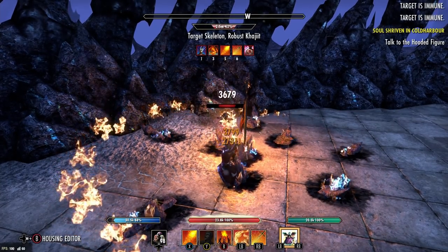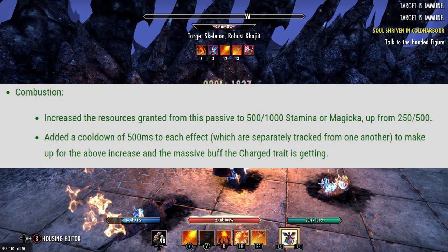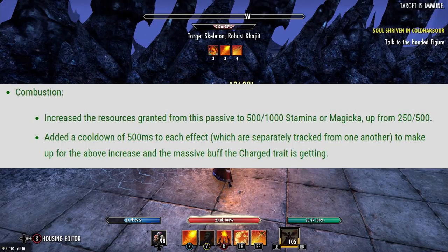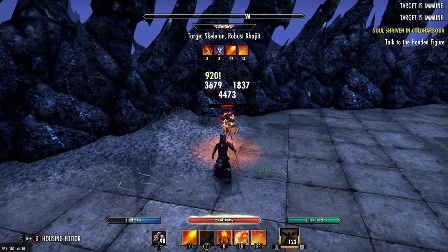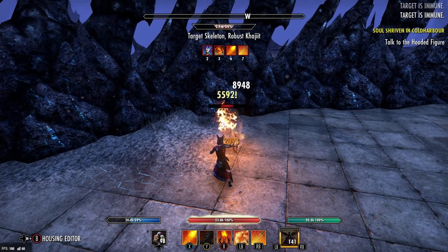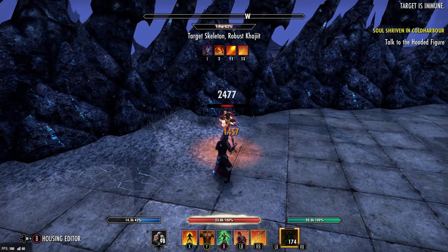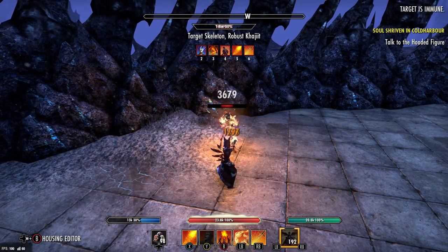Now, a lot of people say this is kind of a nerf slash buff, but this is just straight up a buff, guys. Here's what the new Combustion passive does: it increases the resource granted from this passive to 1,000 magicka and stamina instead of just 500 — they essentially doubled it — but they added a half-second cooldown to which you could actually proc this. Before, there was no internal cooldown, and as many times as you could proc the Burning or Poison effect, you would get resources back. They did put a soft cap on that, but the half a second is like nothing. And this is just a straight up hard buff for the DK — absolutely massive.